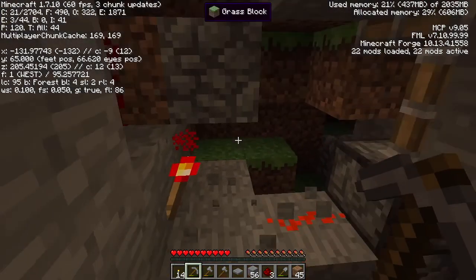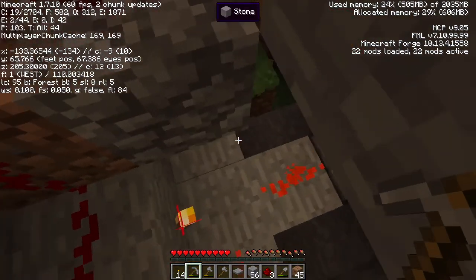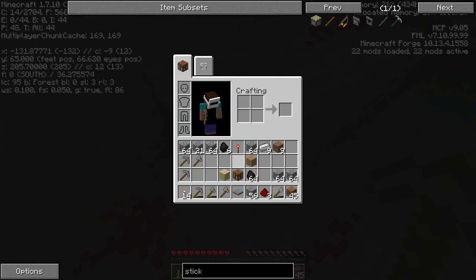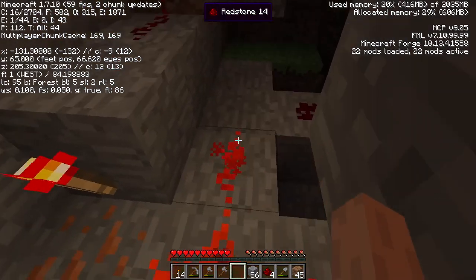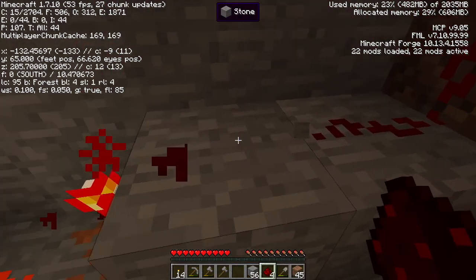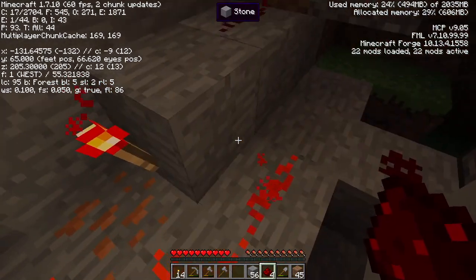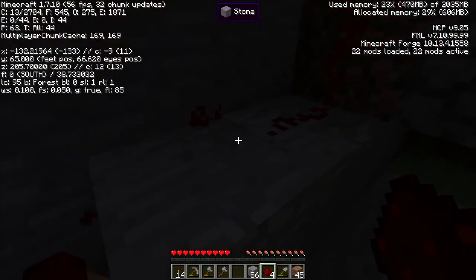We could move the torch over. Let's stick the torch on this side of the block - that way we've gained about three spaces. Whoa - we just created an infinite loop and burnt out the torch. What's happening: the torch is powering the redstone, the redstone is then turning the torch off, creating an infinite loop. Let's get rid of that and forget about it.